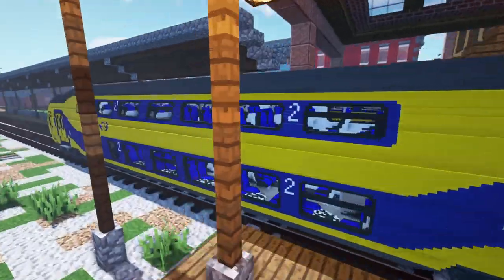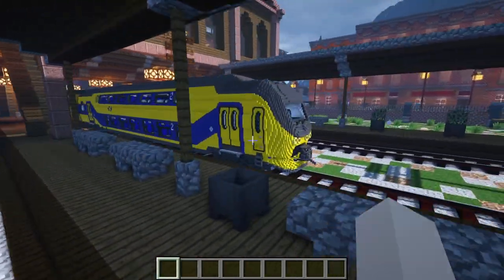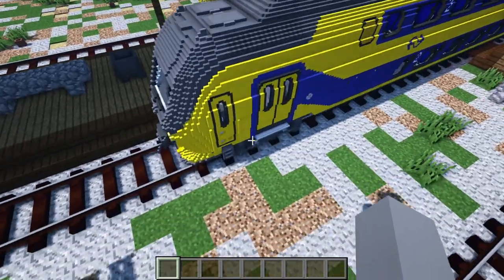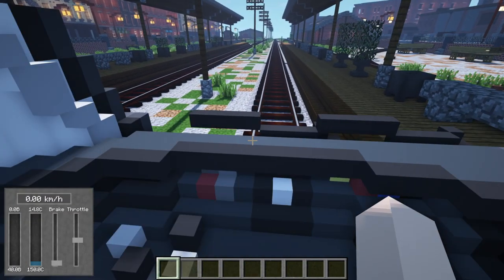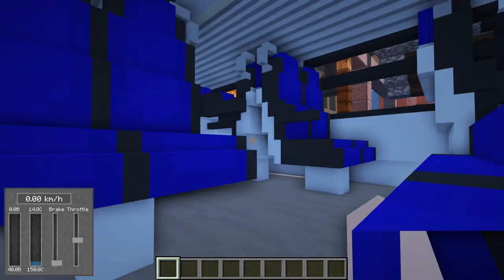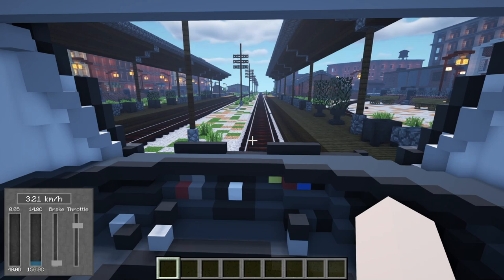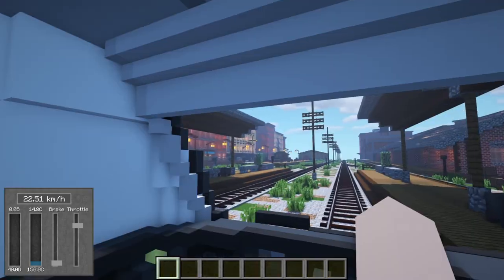Right over here we have some EMUs — these are some bi-level cars. Here we have the NS VRM M and then here we have the original NS DD-IRM. They are quite similar, but actually different since the NS VRM was modified, so it's a lot longer. Plus the door color is different — that one's blue while this one is yellow. Let's go inside. You just right-click and then you can go inside the cab. They have a bunch of detail inside, and they also have interior detail where the passenger cars are — a lot of detail, including the internal compartments.